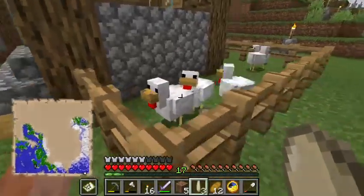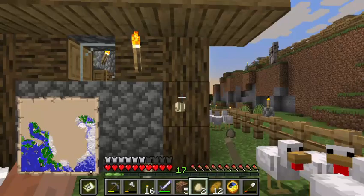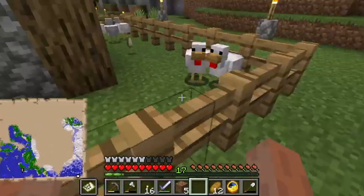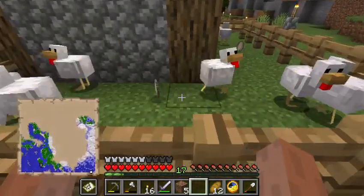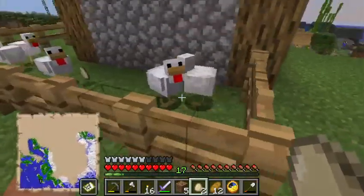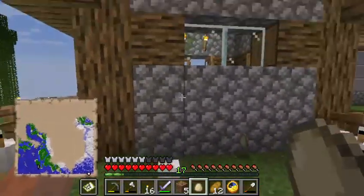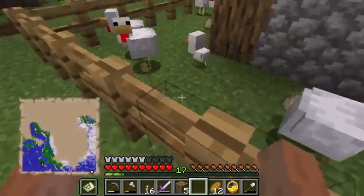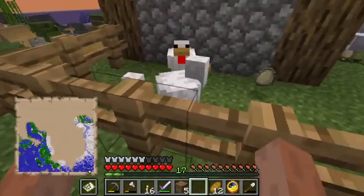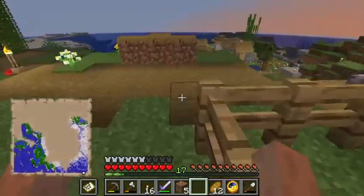At some point I stopped caring about eggs. Oh no, chicken — oh well, yeah, that's how you turn eggs into baby chickens. You don't incubate them, you throw them and sometimes they explode into chickens. Chickens can apparently reproduce some other way too, but I don't know what that is.